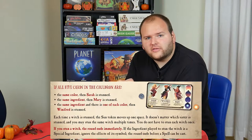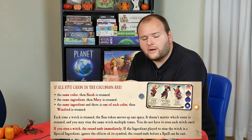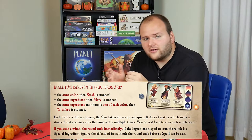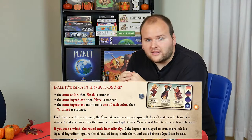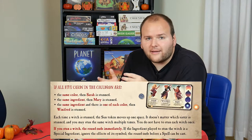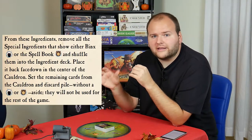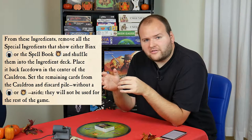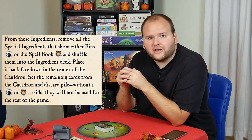Whenever all top five cards in the cauldron are the same color, the same type, or the same type in five different colors, then a corresponding witch gets stunned and the sun token moves up one space, ending the round. If the players manage to move the sun to the top space, then it is sunrise and they have won the game. But there is a catch — each time a round ends, all non-special ingredients used during the round are permanently removed from the game, and all special ingredients are shuffled back into the deck, meaning that the odds of a spell being cast increase as sunrise approaches. And if a player ever has to draw an ingredient card and the deck is empty, then the witches have completed their potion and the players lose.